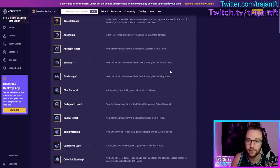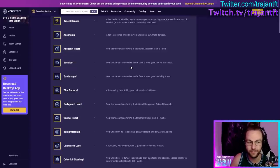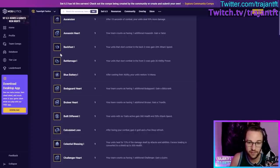Back Foot — your units that start combat in the back two rows gain 20% attack speed. This one is generally good to take all the time — very, very good. Even if you're going to play a frontline carry, you could just put them on the back rows. It's not the end of the world to put an Aurelion Sol or a Tryndamere in the backline. Obviously not as good when you do want to carry frontline DPS, but it's fine.